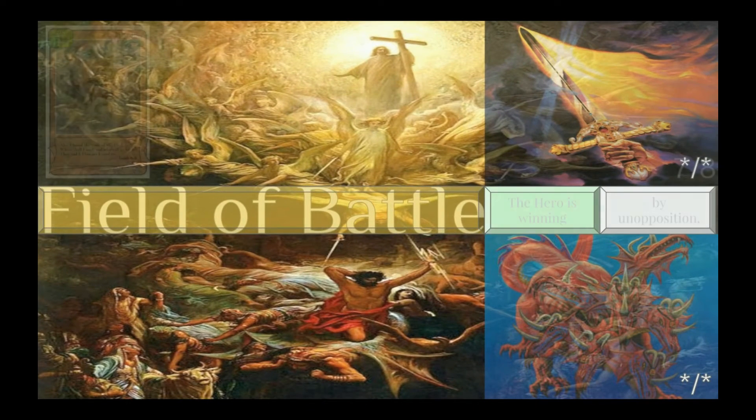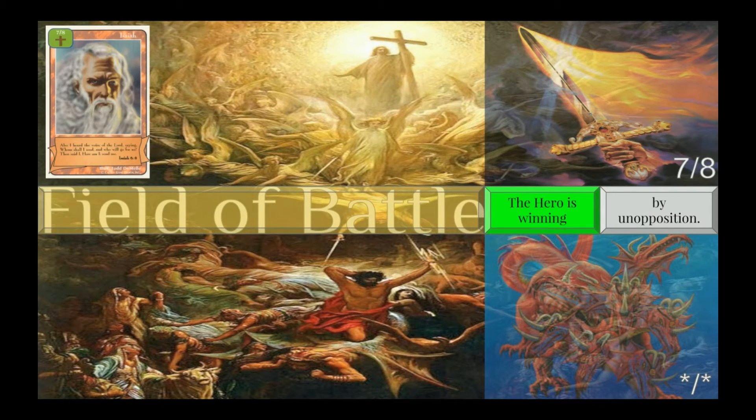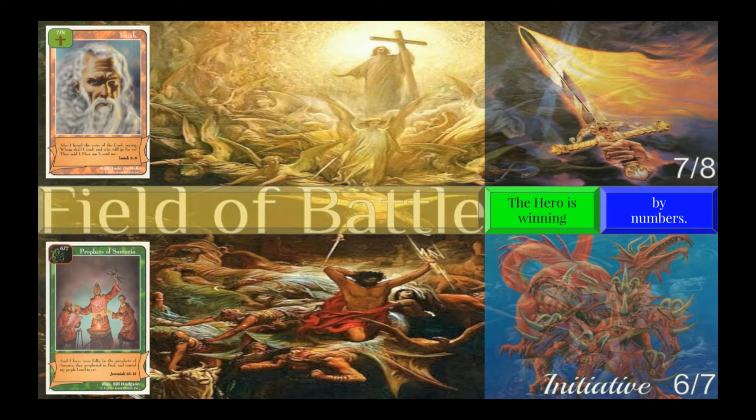To make a rescue attempt, I place Isaiah into what's called the Field of Battle. My goal is to try to rescue the lost soul in my opponent's Land of Bondage. Chances are, though, Isaiah isn't going to just waltz right over and get the lost soul for free — I did just call this the Field of Battle, after all. In order to stop Isaiah, my opponent plays an evil character to block his rescue attempt.